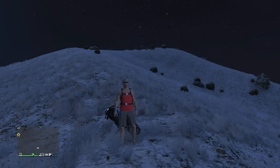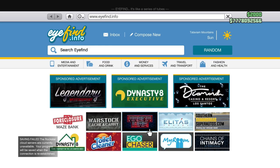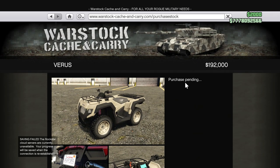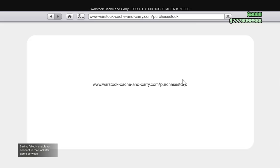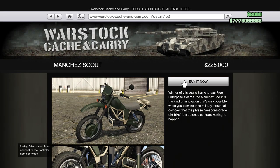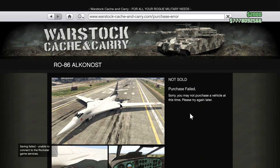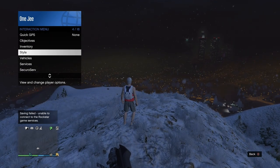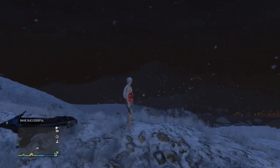Give it a few seconds — it might take time. If you get a save failed, that's fine; you can buy a vehicle to force another save. I'll turn on the parachute again, back out, get out of the orange circle — save successful. Either way, that works.